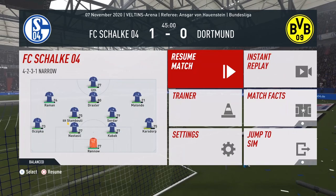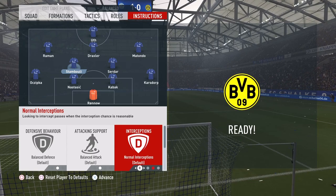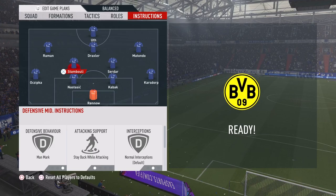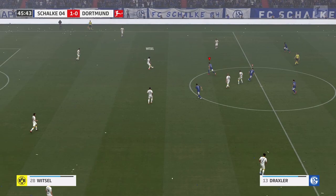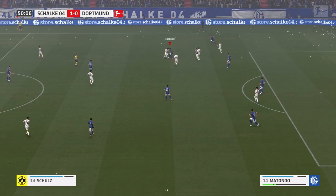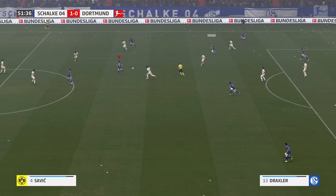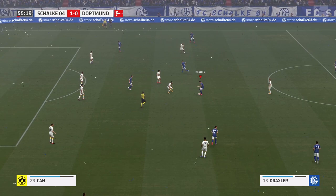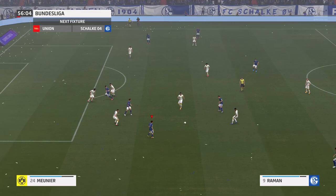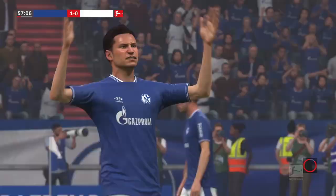Moving back to centre back — Dortmund already have a strong set of players, but if you want a fourth choice to replace Piszczek, or want Piszczek to cover right back, who should you go for? Hummels is obviously first choice unless he's too slow for you. My personal first choice for fourth choice centre back would be Joško Gvardiol at Dinamo Zagreb — the Croatian 18-year-old has the potential to be really good if he can reach that level. You could also go for Ben White if you want to spend more money, as there is already good young English talent in this Dortmund squad.